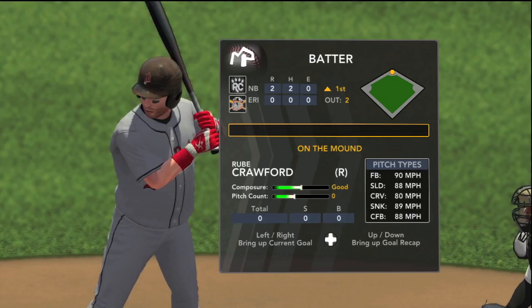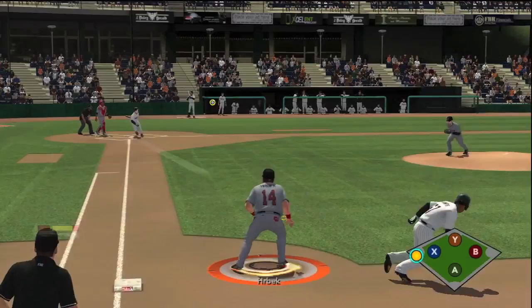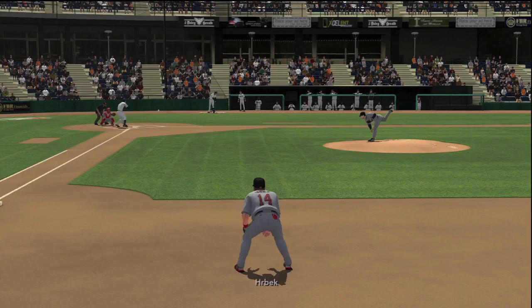I tried to go with a batting stance similar to what Hrbek had. I went with Michael Cuddyer's stance because he kind of held the bat close to the body. But a real Kent Hrbek stance would have the bottom two fingers actually off the handle of the bat — I didn't see one that looked anything like that, so I went with the best I could.